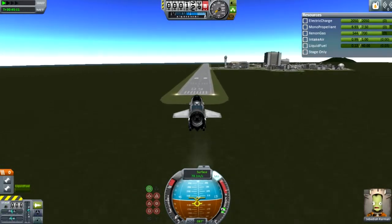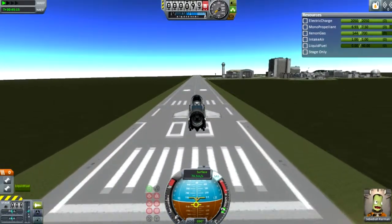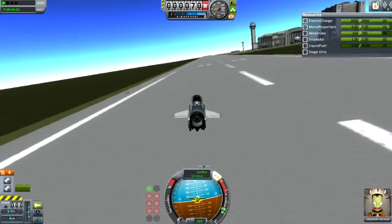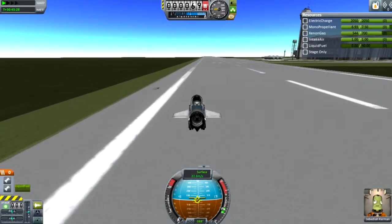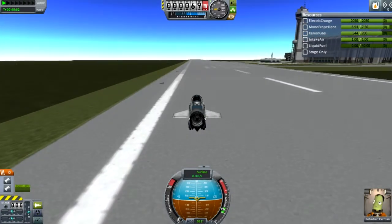And coming in for a nice, smooth landing. Take a look at my fuel — pretty much going to run out of fuel as I land on the runway. Beautiful. And that is it. I guess this is the part where I say goodbye. Until next time. Have fun.